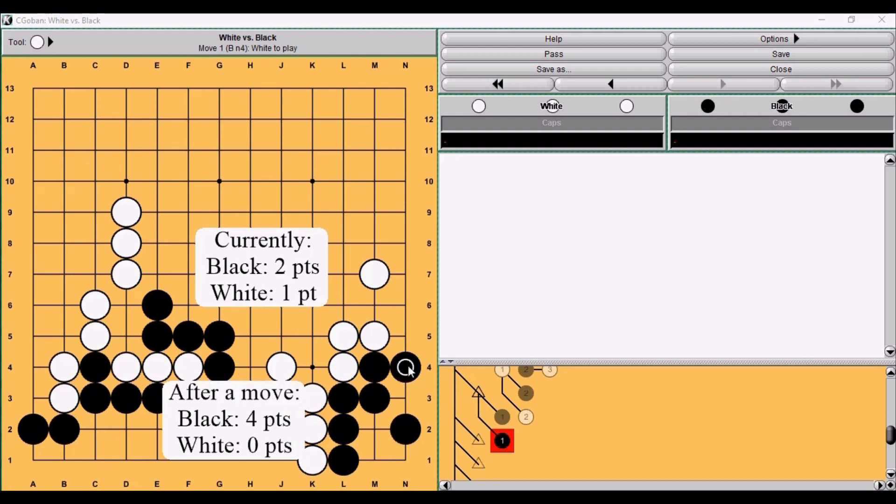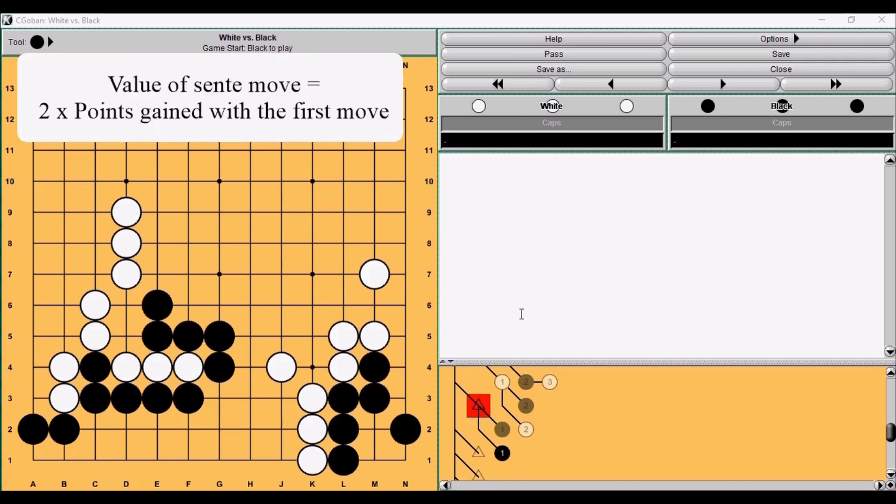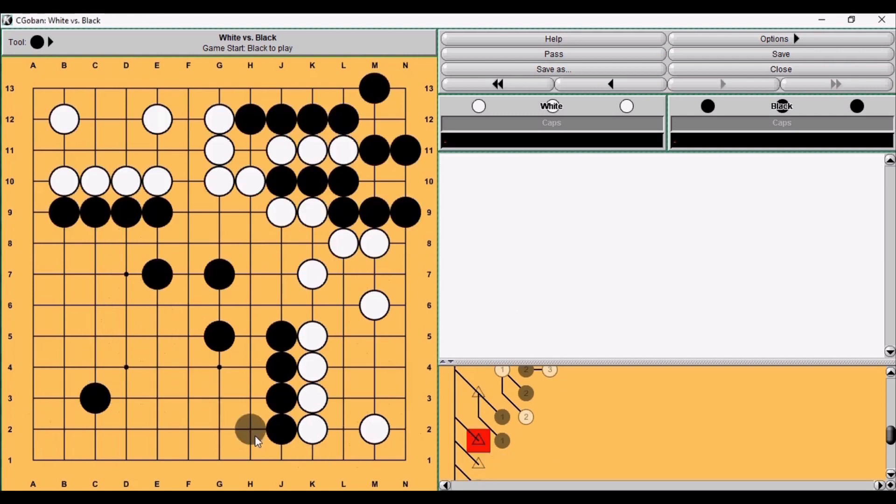It is as good to play three points in reverse sente as to play six points. This leads us to a formula for sente moves: playing a sente move is worth twice as much as the points gained with the first move. Maybe this argument was a bit confusing, so let's see if it works in practice.